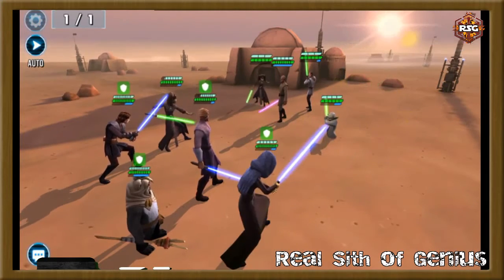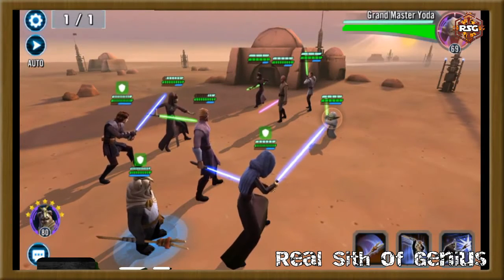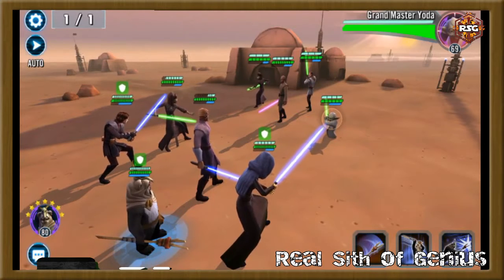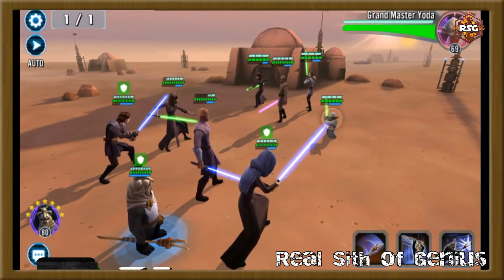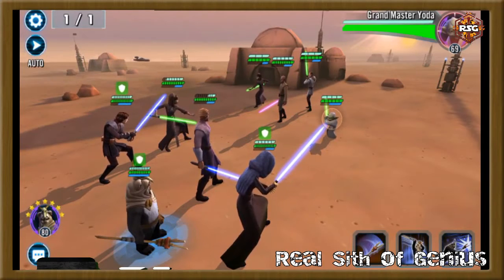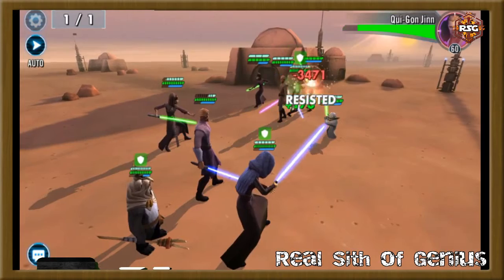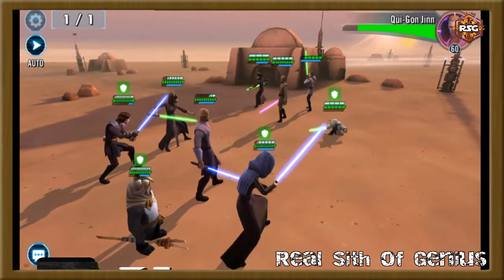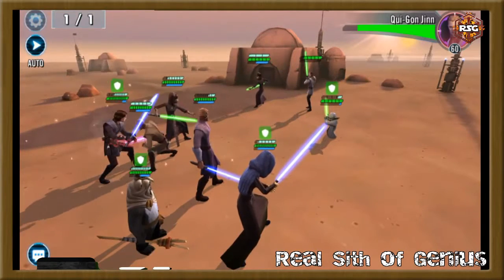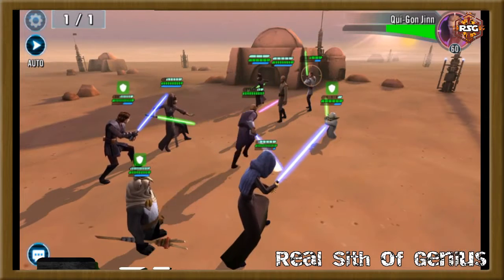Finishing off Sidious here — Mace actually did his expose on Ima-Gun Di, a 20% random chance, and then attacked him, taking away a fair bit of his protection. But since Ima-Gun Di isn't a character I plan on using much down the line, I don't really mind the damage. Going back to focus on Qui-Gon. Yoda counter-attacked, and Qui-Gon's ally assist on Anakin took away about a third of his protection, but with Defense Up the damage wasn't too bad.